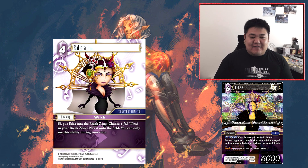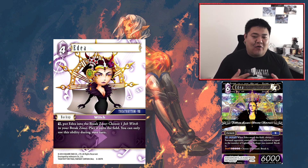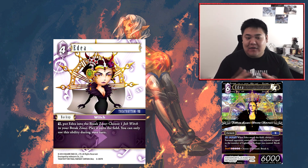Next we have Edea — a four CP backup. Dull, put Edea into break zone, choose one job witch in your break zone, play it onto the field. You can only use this ability during your turn. Currently in the game there are only two witches — Edea and Ultimecia, although there are multiple copies. The main reason for this card is probably to play out another copy of Edea — that's kind of what this card was built for.